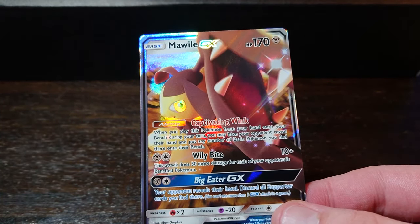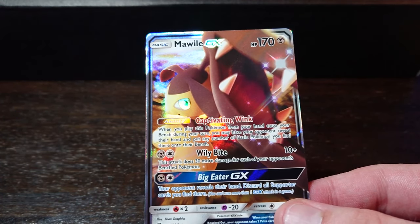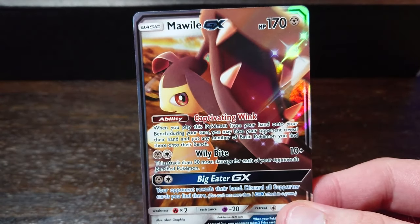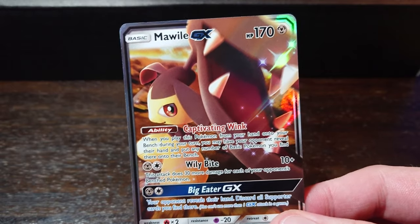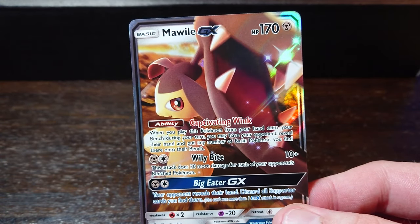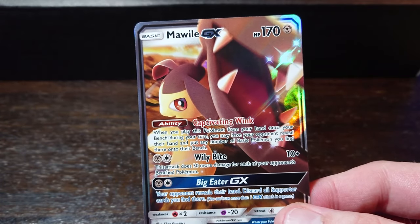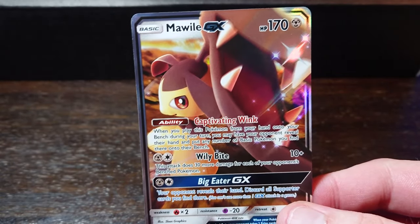Mawile GX — Big Eater GX: your opponent reveals their hand; discard all supporter cards you find there. Two energy — really nice. When you play this Pokemon from your hand onto your bench during your turn, you may have your opponent reveal their hand and put any number of basic Pokemon they find there onto their bench. So you can flood their bench with basic Pokemon they don't want out!